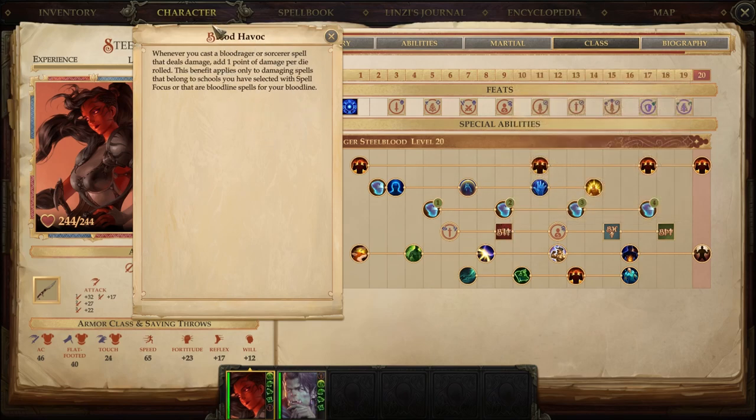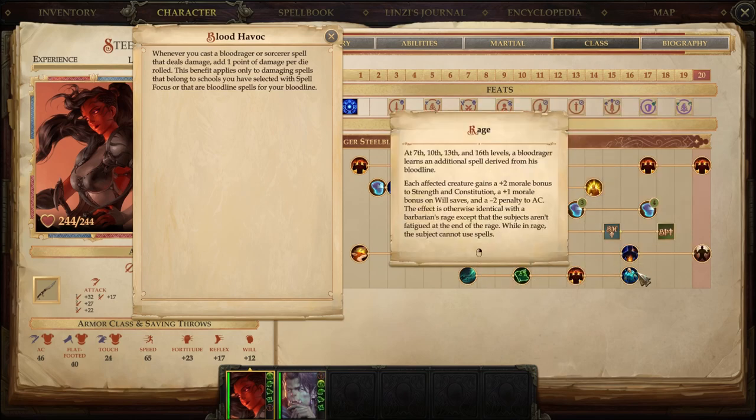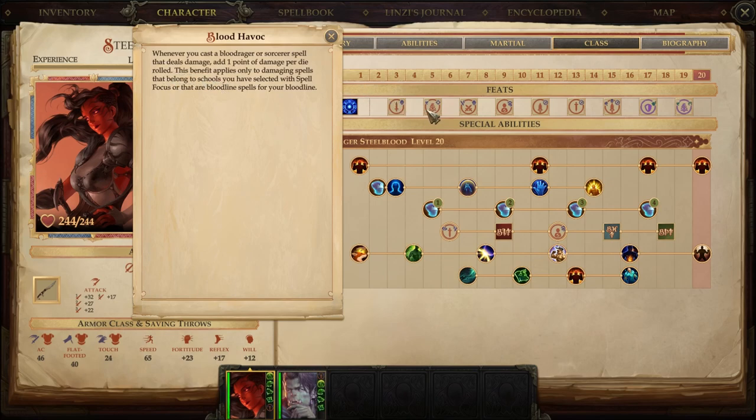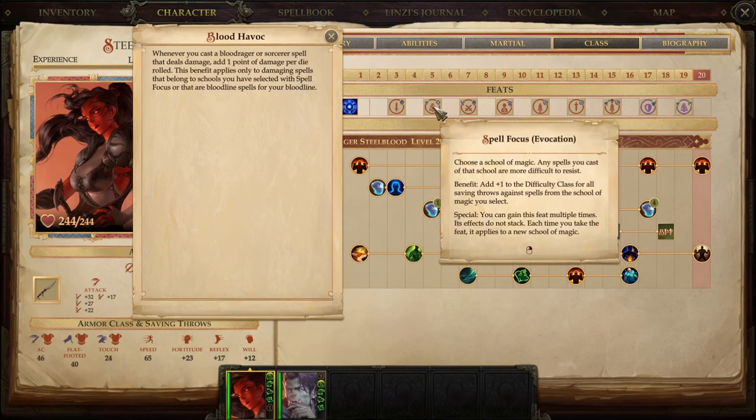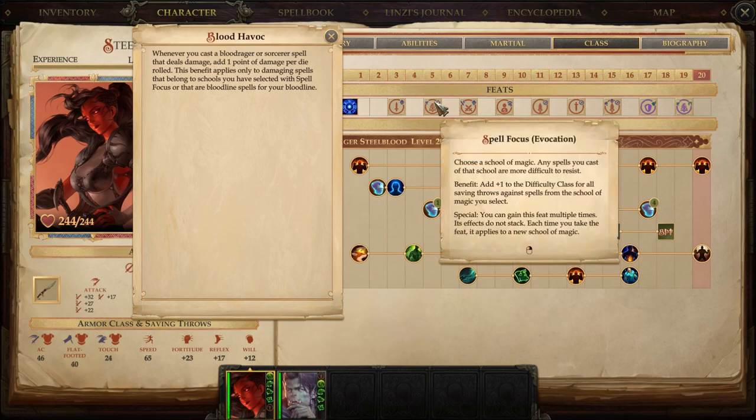How do we get Blood Havoc to work? There are two ways. First — the one that doesn't work for us — is if your Bloodline spells do damage, they get the +1 damage per die. Our Abyssal bloodline spells don't deal elemental or physical damage in the relevant way, so that doesn't help us. The other way is where Spell Focus: Evocation comes in. Any spell that falls under your Spell Focus school — in our case Evocation — gets the Blood Havoc bonus. We could have done Necromancy or Conjuration, but there are a lot more Evocation spells on our list.